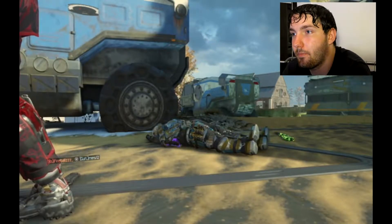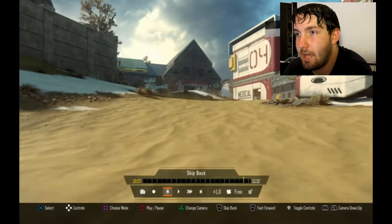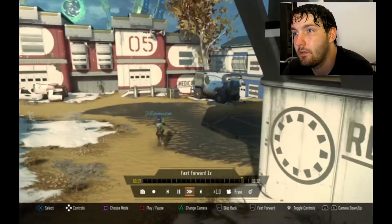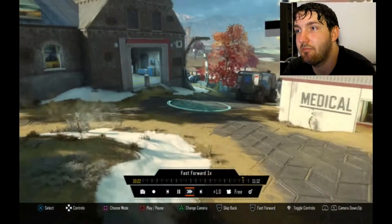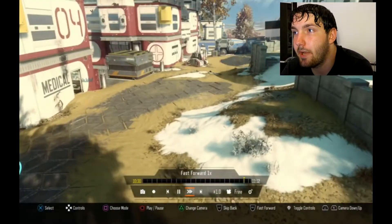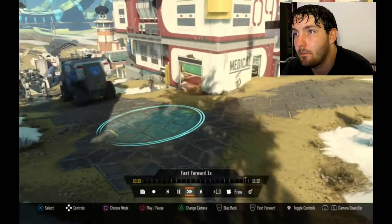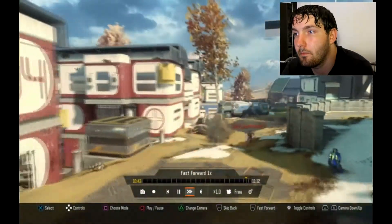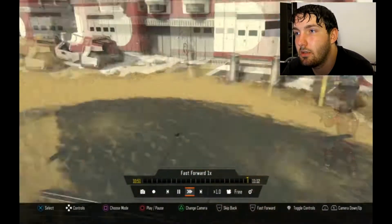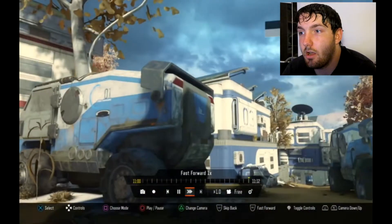So you know what, hang on a minute - let's go into here, pause this, change camera, okay free mode. Let's back this up, skip back a little bit. What happened here? We got a hundred free points for this - this is me. What happened over here that gave me a hundred points? Because I killed a person but I don't remember killing a person. I'm not even sure how that happened.